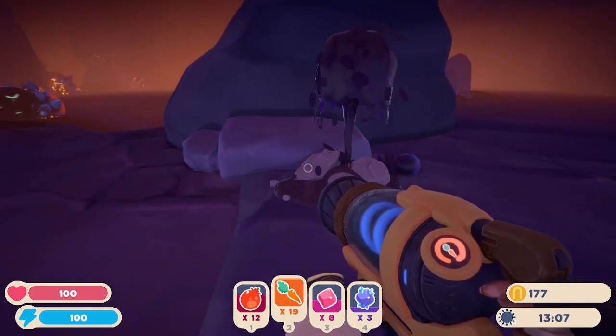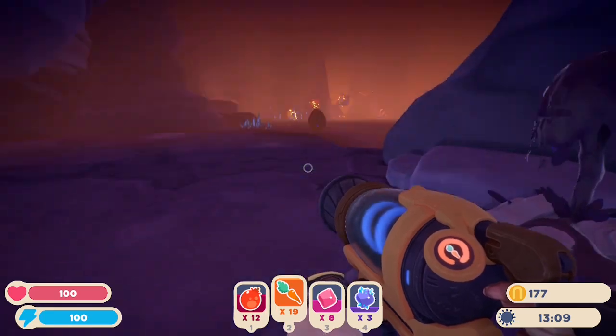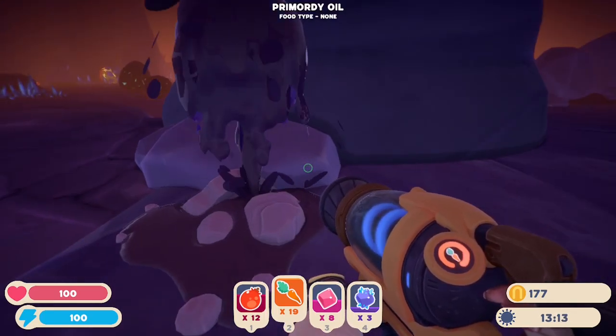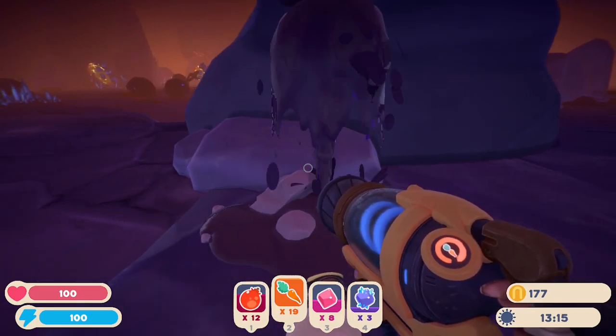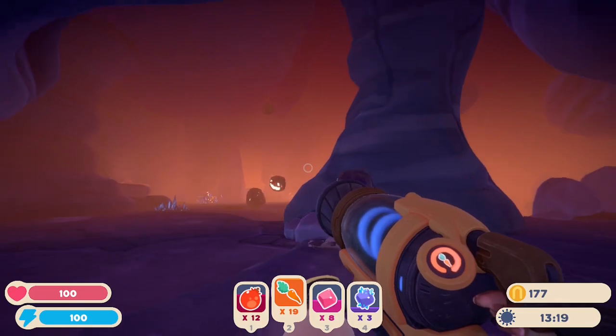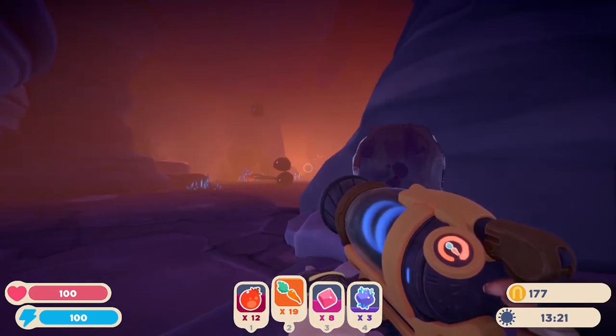What you want to do is first of all have the material extractor upgrade, which you can fabricate with — I'm pretty sure it's 10 radiant ore or whatever it's called.